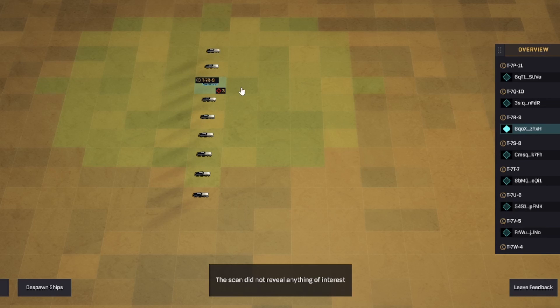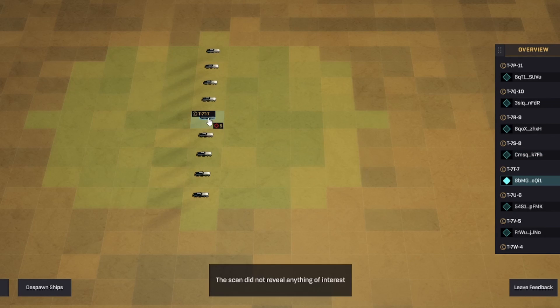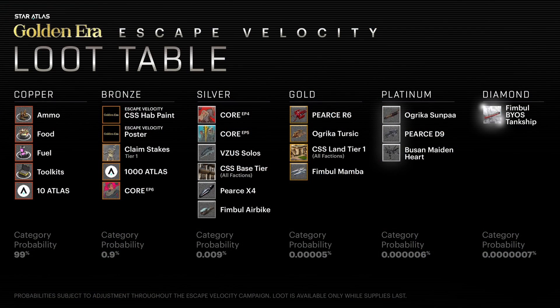What Escape Velocity allows us to do is spawn ships, go around the map, and scan for treasure. These can be resources used for ships, these can be Atlas drops, there are special posters, special habitat paints, a lot of great prizes. We are looking to do — since we're brand new, we own no ships, we own no claim stakes, this is a new character — we are looking for those special posters and hab paints in hopes that we can flip them and eventually buy a ship. But we'll get there when we get there — those are later episodes.